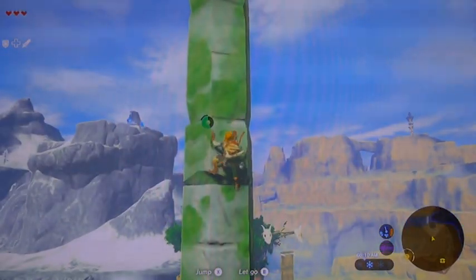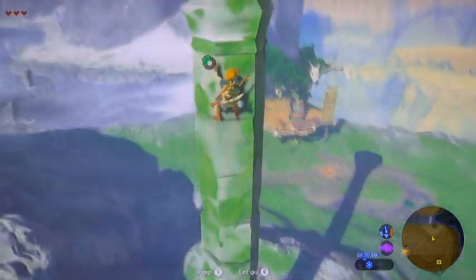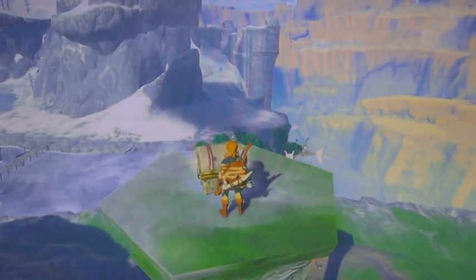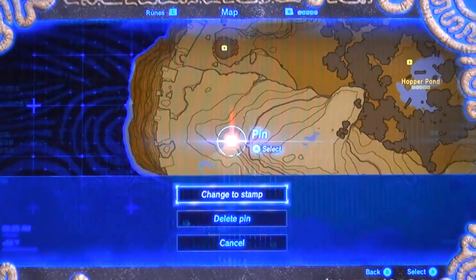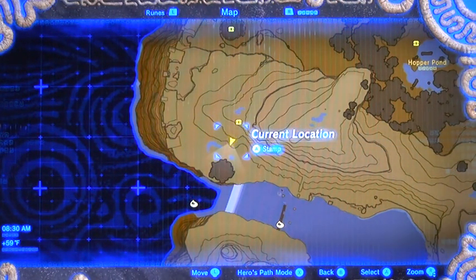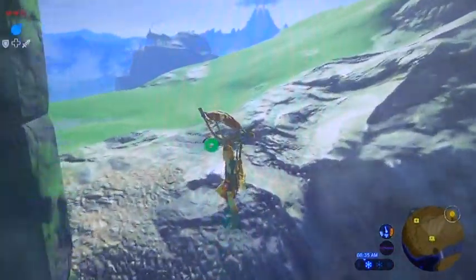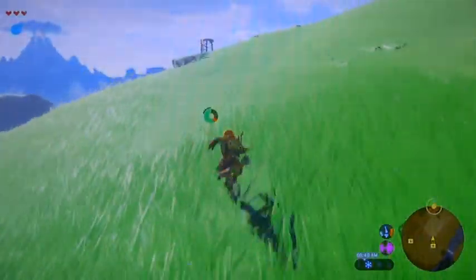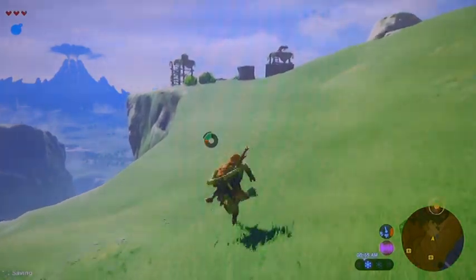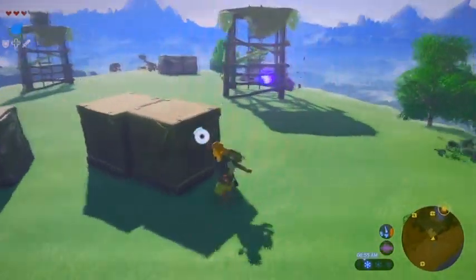Now we're going to make a quick climb up here for a treasure chest and use it as a fly-down point. Actually, scratch that — I'm going to show you something first. We're going to jet out from the Great Plateau just a little bit. There's a lake with a ruin structure out on a little peninsula, and we're going to get the Majora's Mask. That mask will camouflage you with the bad guys — they'll just come up, take a sniff around, but won't actually attack. Pretty cool.